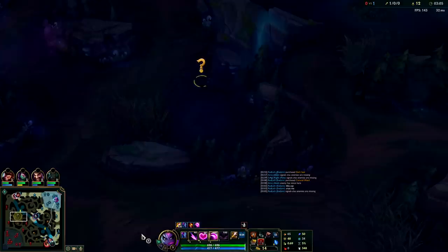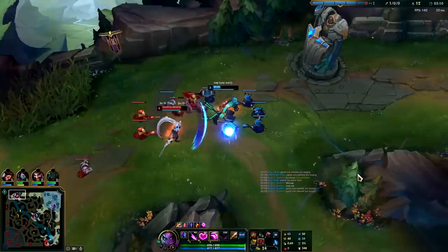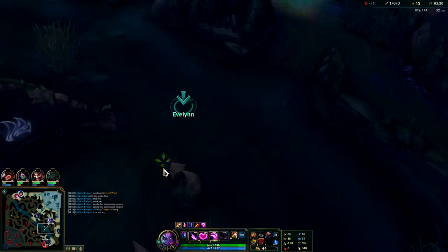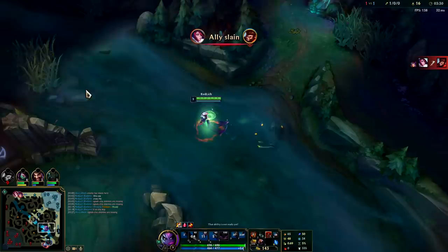I saw the Fiora teleport. If it was lower elo I would have stayed, but in high elo I think Lilia was actually there — otherwise that Fiora teleport would have been a suicide since she's only level two, I have red buff, I'm level three, etc. I actually got a really good back. One of the nice things about running a three camp route into gank on Evelyn is you'll have exactly 350 gold, so when you back you can pick up a Dark Seal, which is super nice for fighting on scuttle crabs and just strong in general for Evelyn scaling.